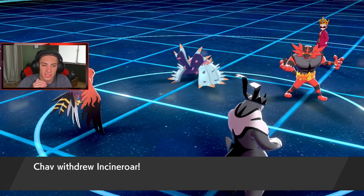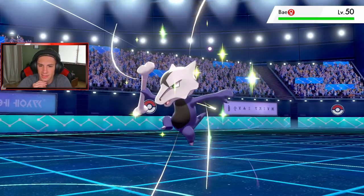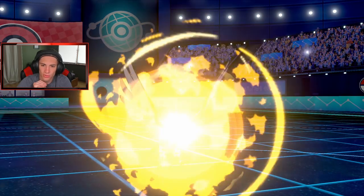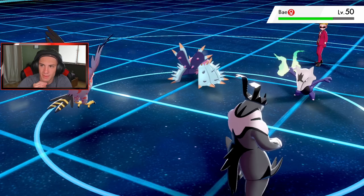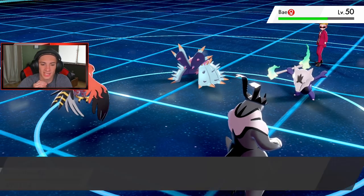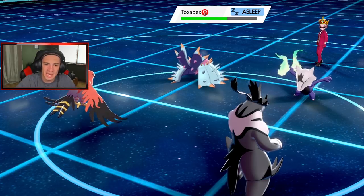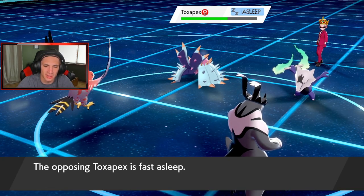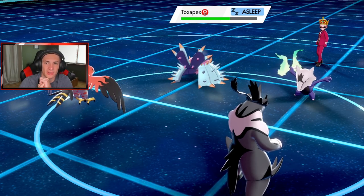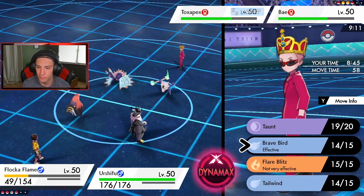He withdraws the Incineroar. He's going out into a shiny Alolan Marowak — Brave Bird comes out, that's cool. Not bad damage, I can take him out next turn but he has Cursed Body so Brave Bird gets cursed up, which is fine. Wicked Blow coming out — check this out, guaranteed crit. Oh my lord, this thing actually ate it up very well. This thing is really bulky.